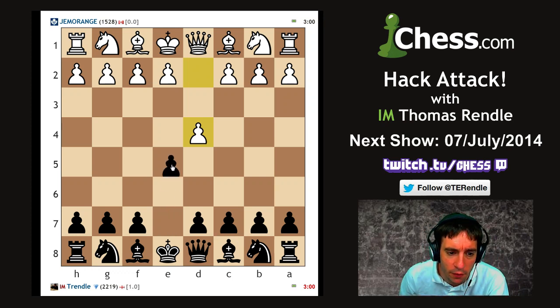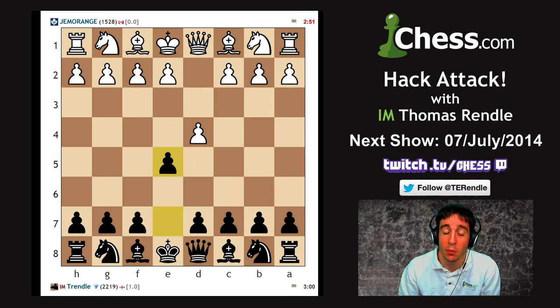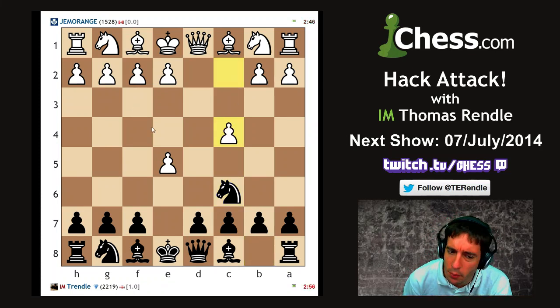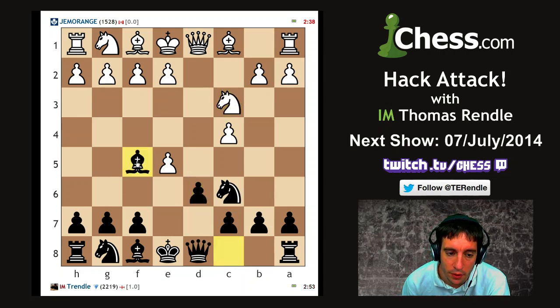Going to offer my opponent a rematch, which he accepts. We're going to have time for one more series after that. Let's play the England Gambit again - maybe I can get my opponent to take on e5 this time. Come on, take the pawn - it's the best move. D takes e5 - there we go. Knight c6, knight f3. He's just letting me take the pawn. Well, I don't want the pawn - it's yours. Just take on d6 - I have no interest in this pawn.